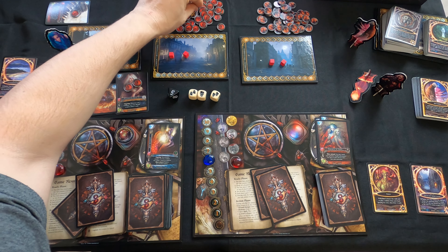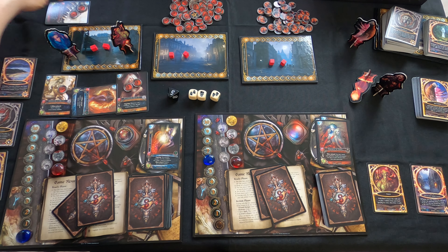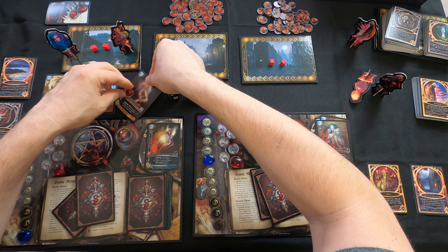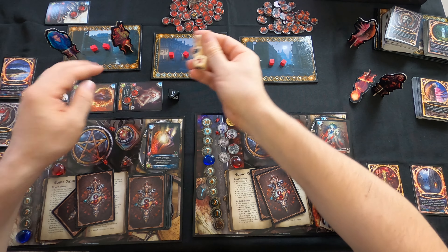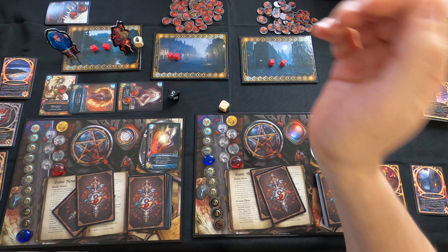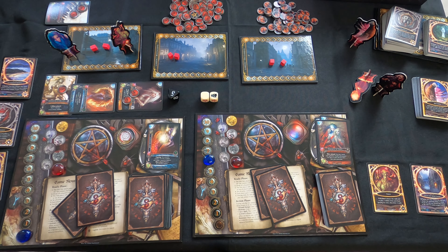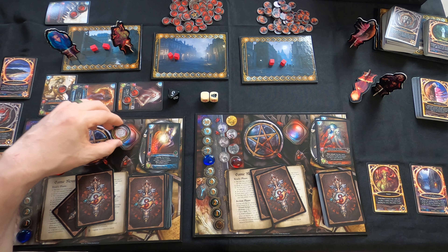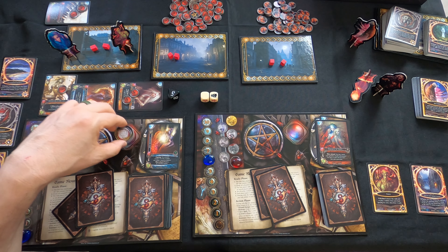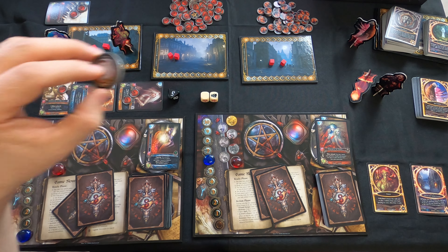Next, attacking with the Alluring Enchantress, rolling three dice - we get three damage, spend an omen token to re-roll one die, and get a crit. So we have a crit plus three damage. Since the attacker rolled the crit, they can assign one damage wherever they want. The defending player responds by spending an omen token to re-roll that crit die - now it's double damage, so five total damage.